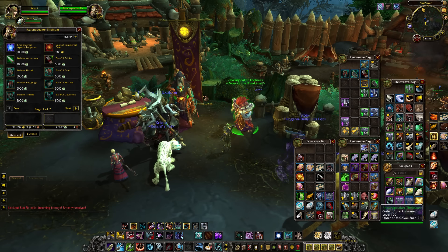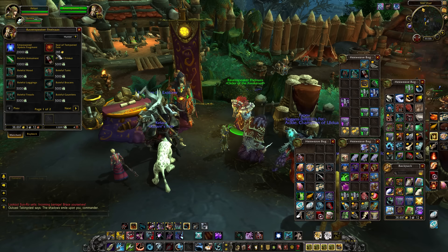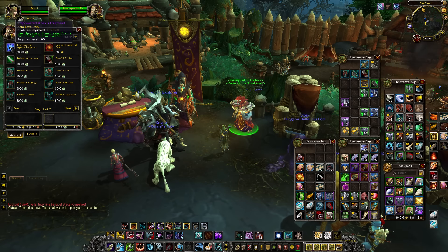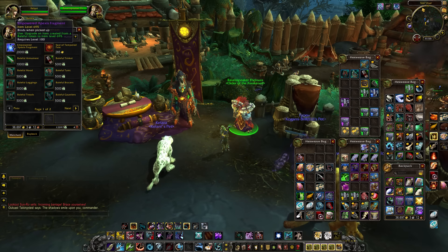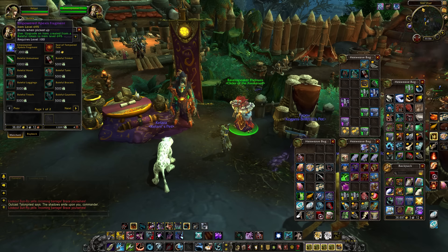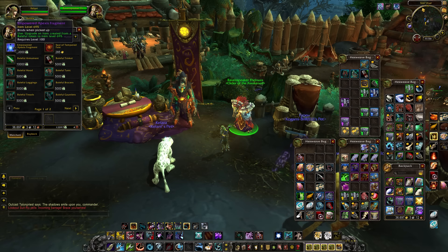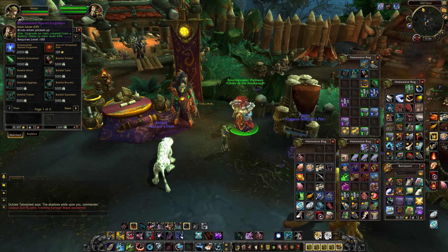The smaller Arakkoa of the two, for the Order of the Awakened, will sell you Baleful Tokens — these are 650 tokens. I wouldn't recommend buying them, because we want to spend our Apexis on the Empowered Apexis Fragment that lets us turn a Baleful token into a 695. The good thing is it's not like the Timeless Isle where you had to use a Burden of Eternity on a token. You use the token, get the piece of gear, and if it has decent stats you can then upgrade it to 695 — so you can basically choose which stats you get at 695 instead of them being completely random, which means the gear is actually worth something to you. So don't buy the Baleful tokens; your Apexis Crystals need to go to the Empowered Apexis Fragments.